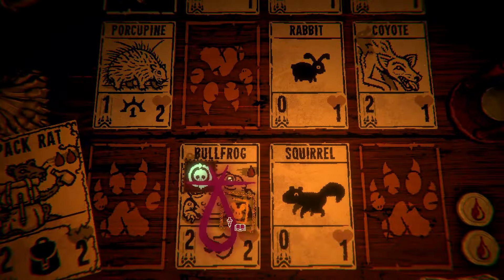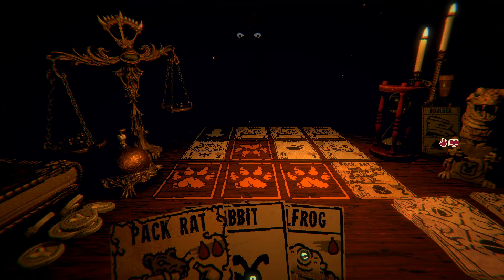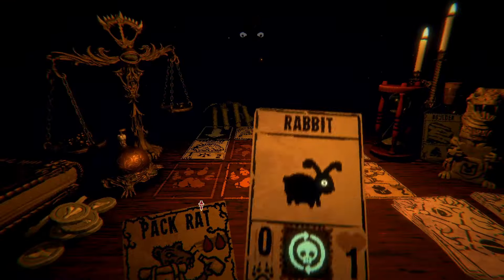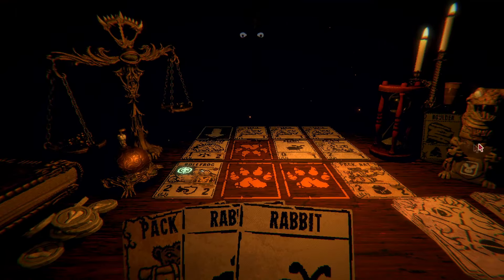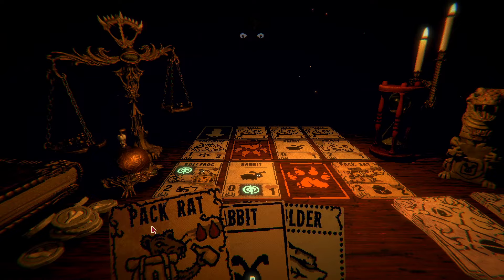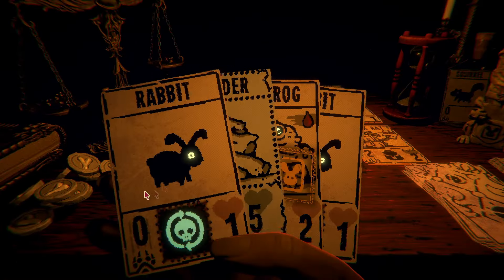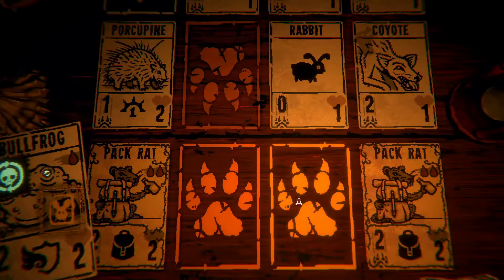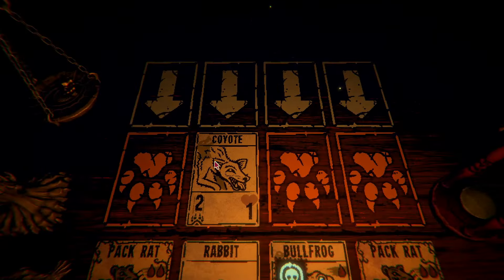Let's throw this down here — it's gonna take out both coyotes and a boulder. I don't need this boulder. Go rabbit down, bullfrog in, and there. I should've put that the other way around so that my pack rat would live, but I can still do that anyway. Grab my boulder card which is straight garbage. We got a better item — squirrel's not bad at all. That's a pretty good line as well. Throw this down here and just a regular old rabbit there so it can sacrifice if need be, taking out every line with a blocker.